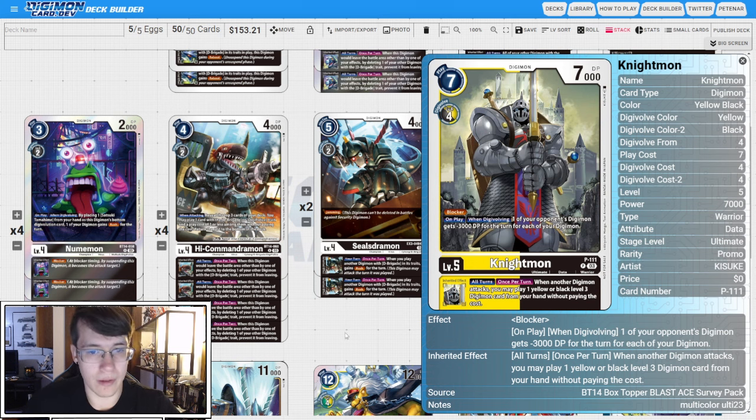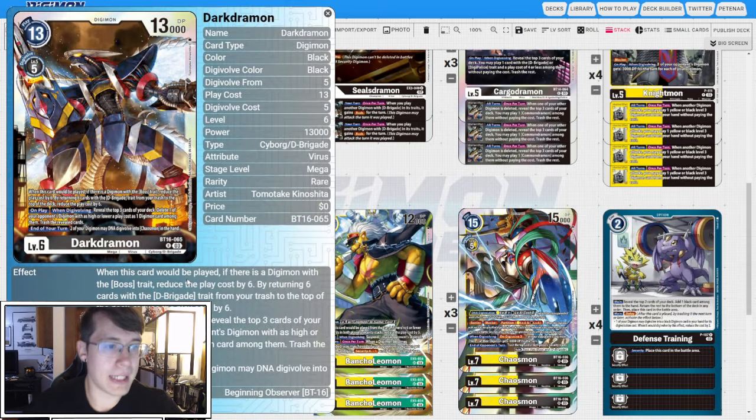For our Megas, we're going three copies of BT16 Darkdramon. I like this card because it can reduce its play cost and pops a body. When this card would be played, if there's a Digimon with the Boss trait, reduce the play cost by six — so it becomes seven cost. Then by returning six cards with D-Brigade trait from your trash to the top of the deck, reduce the play cost by another six. On play and when Digivolving, reveal the top three cards of your deck and delete one of your opponent's Digimon with a play cost as high or lower as one Digimon card among them, then trash the revealed cards. End of your turn, two of your Digimon may DNA Digivolve into Chaosmon in hand. Ideally, we Digivolve our stack into Nightmon, hard slam this for one, and then DNA into Chaosmon at end of turn — a big bad threat.